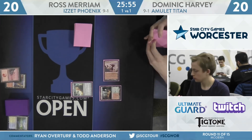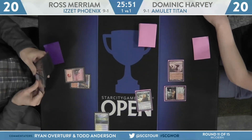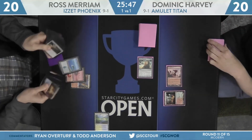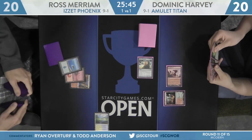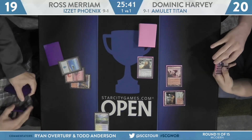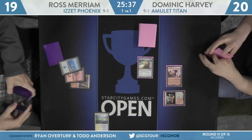Harvey will re-deploy that Teetering Peaks. It might be Blood Moon! He's fetching that Flooded Strand now after playing Mountain — he didn't crack it end step, but it sure seems like he wants to maintain it for something. It's Basic Island! He's at 19! Blood Moon could be the card he needs to steal this game from Dominic Harvey in this not particularly good matchup.